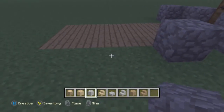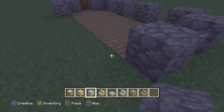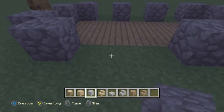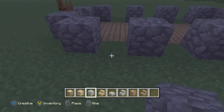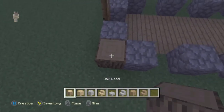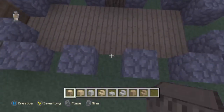Put the cobblestone in an outline like this on the corners, yeah like that. And then place wood on these exact places.